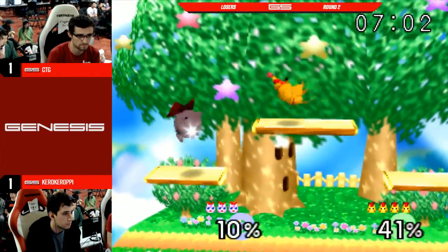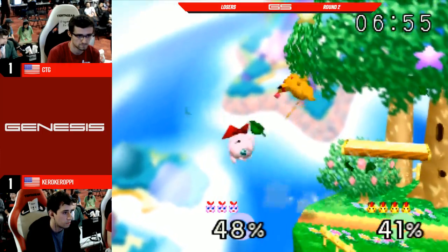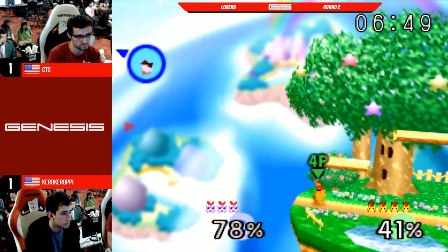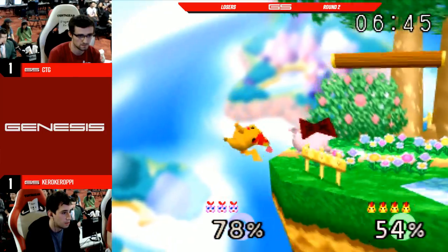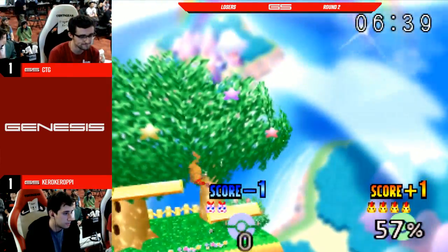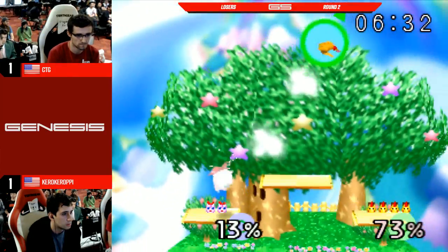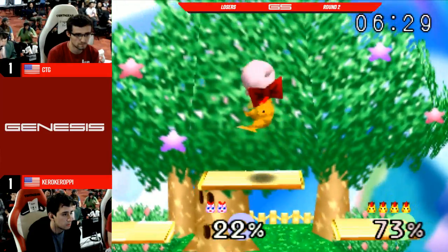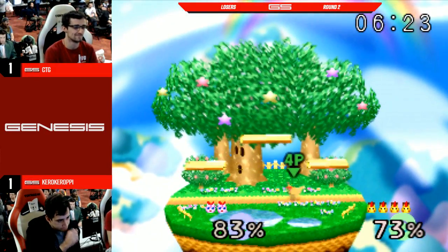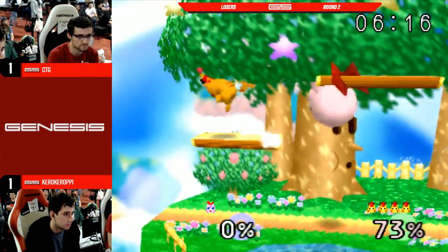Kira looking more composed this game. I wouldn't say CTG is deflated, but that would have been so huge to go up 2-0 — now he's down here a little bit in game 3. I thought he was above that F-smash, but it caught on the back of Pikachu. And that was such nice spacing on that recovery. Kira probably should have put out another down-air there. Kira looking more in control — he isn't really getting hit by kill moves. It's a big combo. That's how Puff gets walled out — up-air, she has absolutely no answer for it. She just gets carried away.